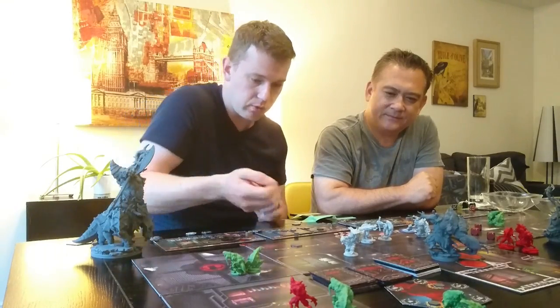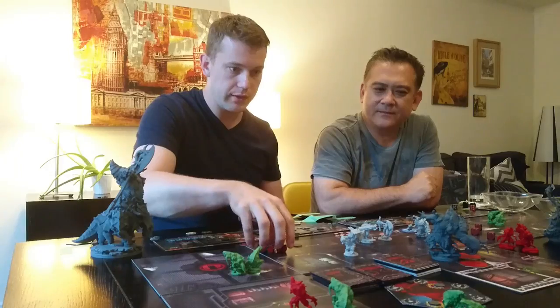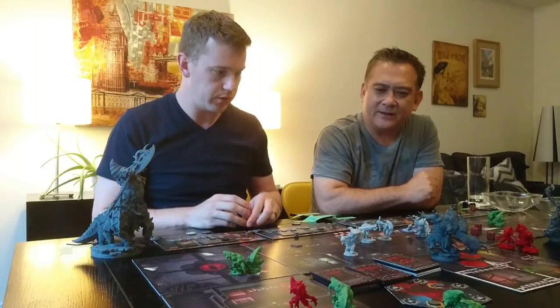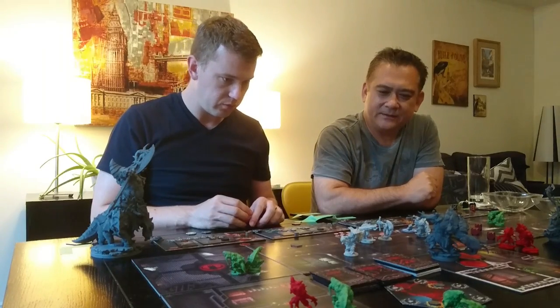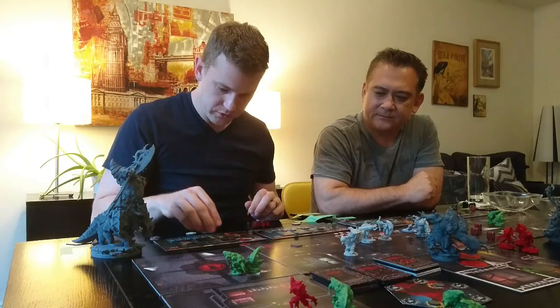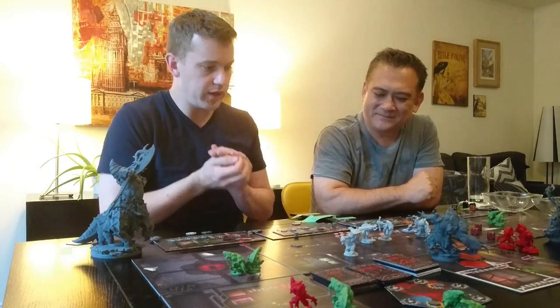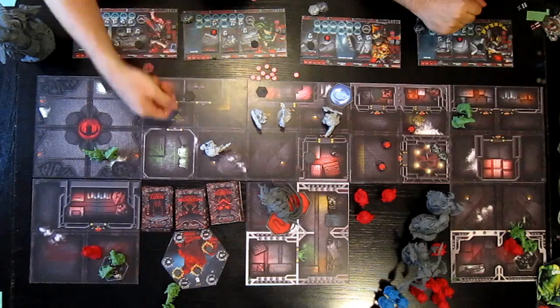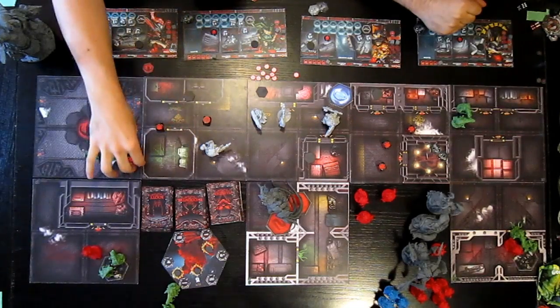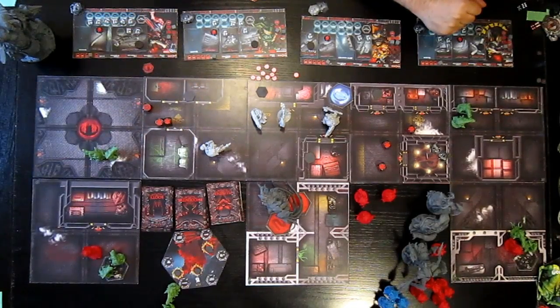Rooster is going to burn a health to get his special attack back, and then use it straight away to hit Soot. He's already doing two damage — three damage total. So Soot is at eleven health. Captain Trigg is going to burn one health to get his special attack back and immediately use it — doing one damage right off the bat. That's three damage total, so Soot is down to eight health.